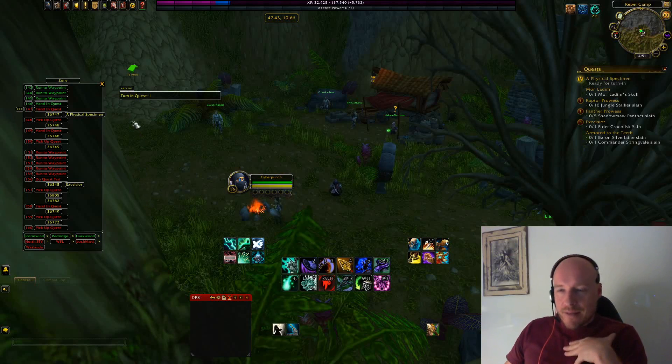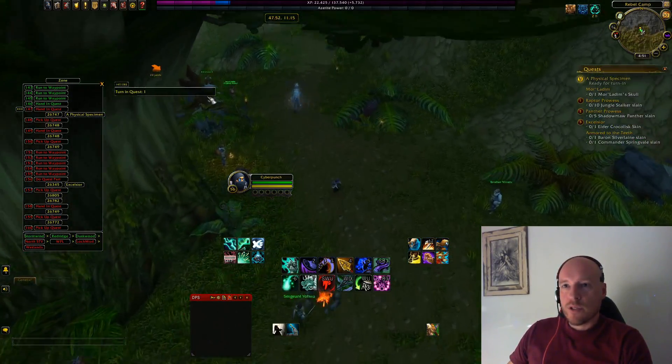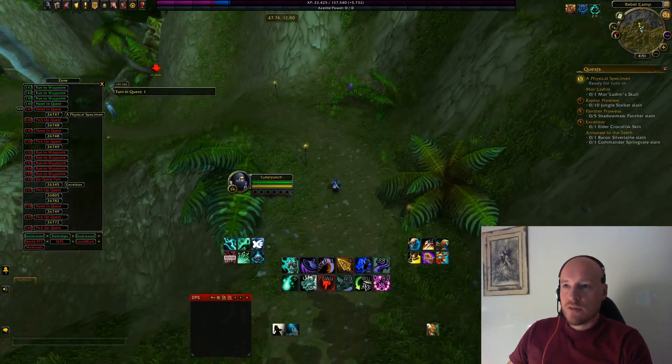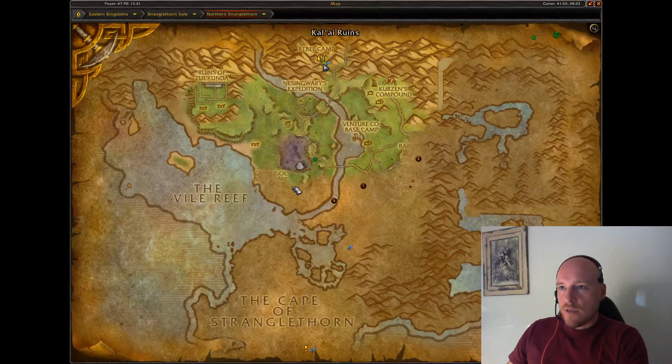The main feature of Azeroth Autopilot is the on-screen indicator telling you what to do next and the arrow telling you where to go. As you travel away from a waypoint, the arrow turns and changes color to signal you're going the wrong direction. There are also little green dots on the ground visually leading you toward the objective.